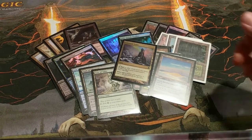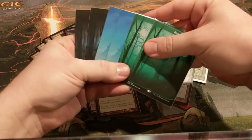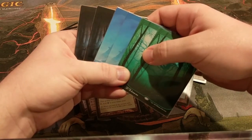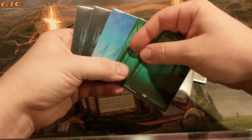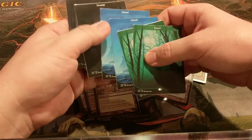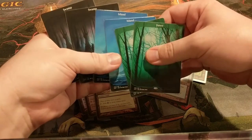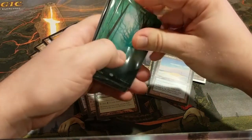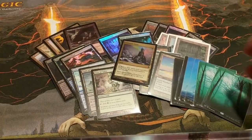As far as basic lands go, I run two of each basic land in this build. I've been known to run one of each instead, but I think that's a little greedy these days now that Assassin's Trophy and Path to Exile exist. Plus, having more basic lands just gives you more utility out of cards like Sakura-Tribe Elder and Solemn Simulacrum. It might even be worth running more here, but six seems to work pretty well.